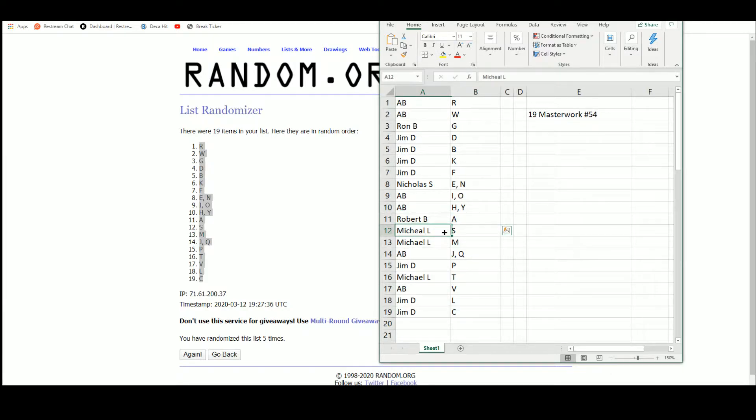Robert gets A. Michael gets S and M. A and B get J and Q. Jim gets P. Michael gets T. A and B get the letter V. And Jim gets L and C.